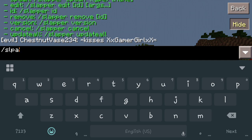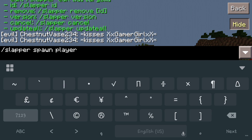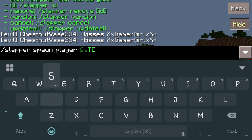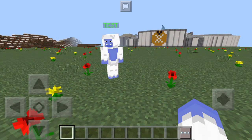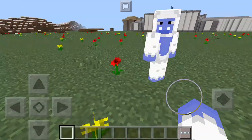So we'll do /slapper spawn player, and now we're going to give it a name above it so people know what it is. You can add colors, which is a pretty cool feature. We'll call him 'test' — hit OK, put him in, and now because I did player it's actually going to spawn me itself. There are also other options: you can do a chicken, cow, enderman, creeper, or whatever, and you can give them a little name above it.